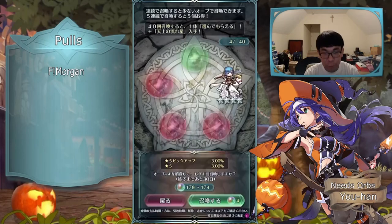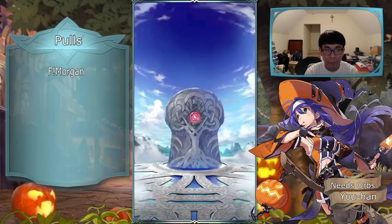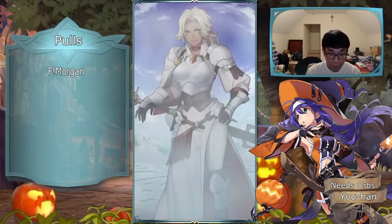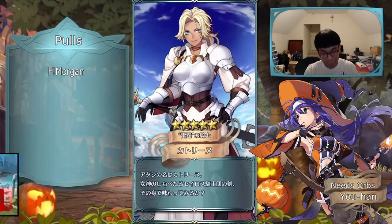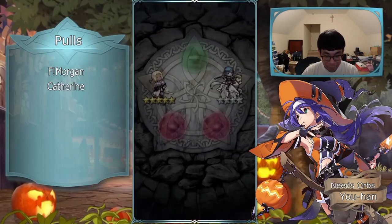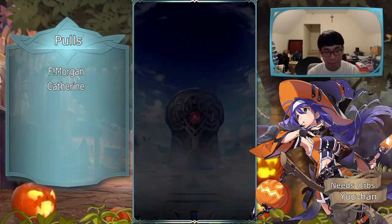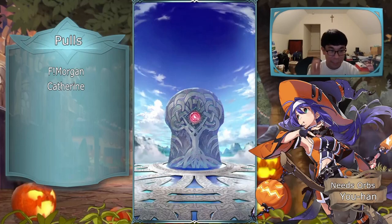We got FE6's version of Est — even though she doesn't really join late, just the youngest of the trio archetype-wise. I keep getting the same pity breakers over and over again. This is like my fourth Catherine, I've gotten like four Valentine Impalas, and a bunch of Priams — however you pronounce it. I mean she has decent fodder so I'll take it.